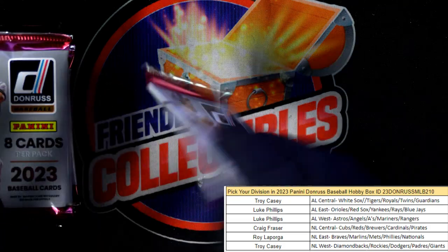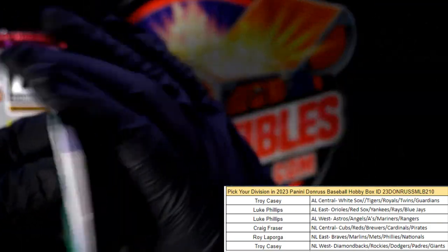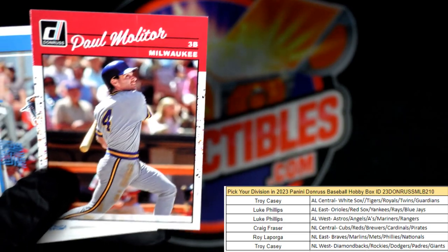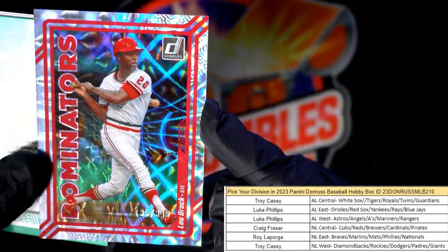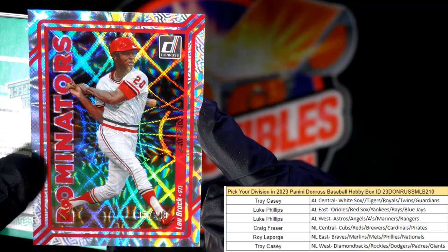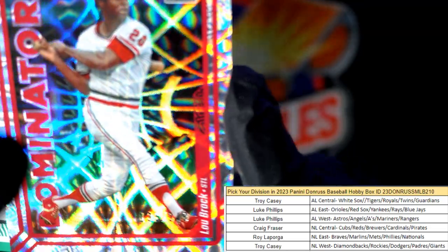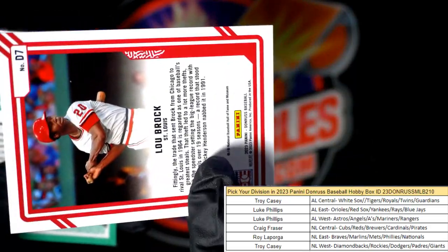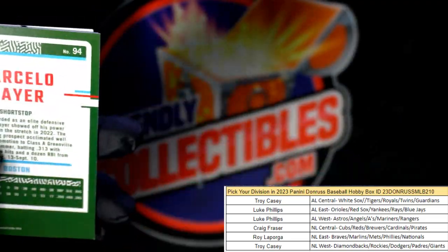Now we're about halfway through the box. I love these 100 parallels — just so fun. Paul Molitor — that's a reverse, you can see the number four is backwards. Dominators! Lou Brock, and this one is numbered 135 of 349 — going out to Craig F, coming out to you. Grayson Rodriguez rated prospect, blue hollow.